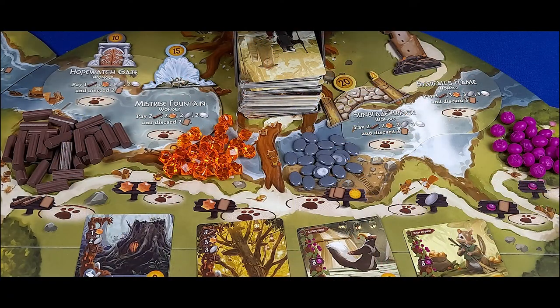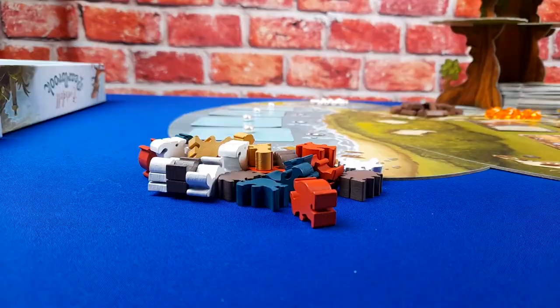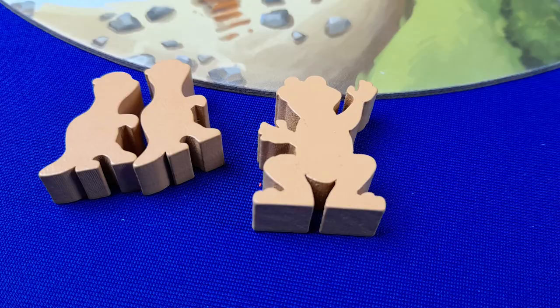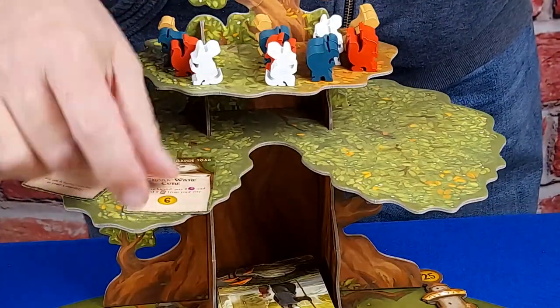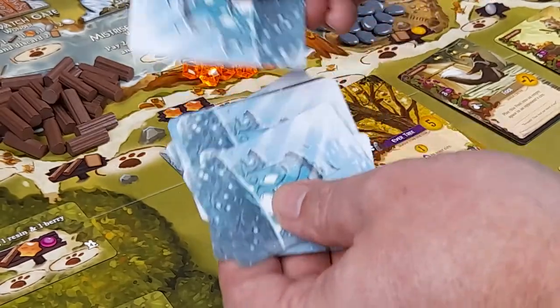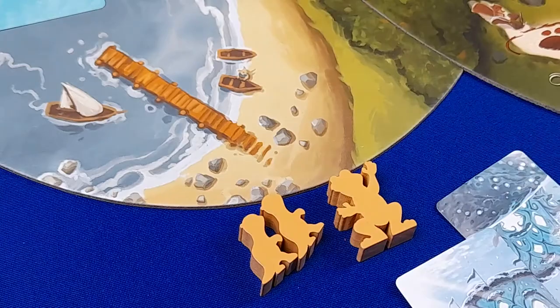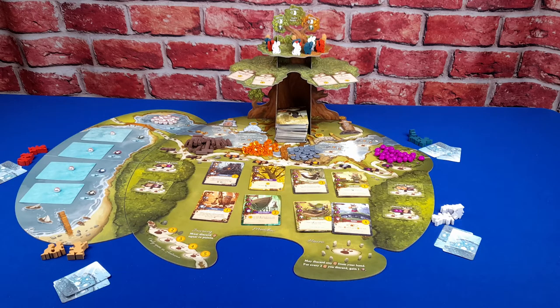Place the rest of the pearls and normal resources in their usual areas. Each player should choose their color, collect their two workers, and place the rest of their workers in the Ever Tree as normal. Each player should also collect their frog ambassador. Lay out the forest cards and event cards as normal. Shuffle the adornment mini cards and deal two to each player, returning the rest to the box. Players may look at these cards at any time and they do not count towards your hand limit.